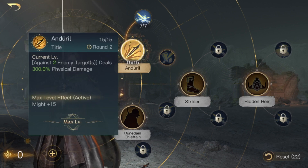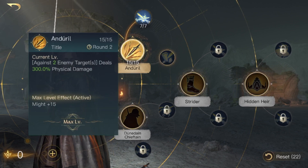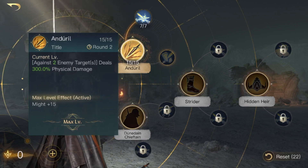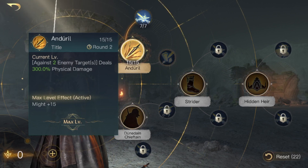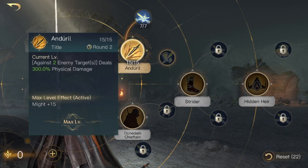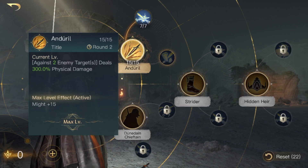The first thing you're going to want to do is put 15 points into Enduro. Enduro gives you: every third round, against two enemy targets, deals 300 physical damage at max level. It also increases your might, and as I said, might is important — the more might you have, the more damage your commander will do. Two enemy targets both receive 300 physical damage, you get bonus might, and this activates every third round.